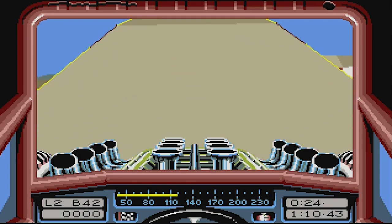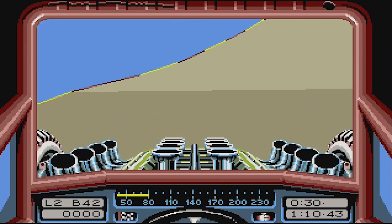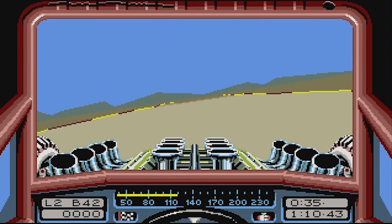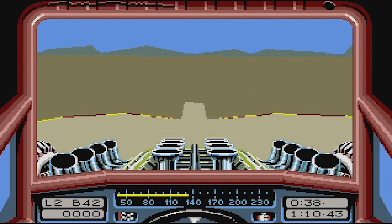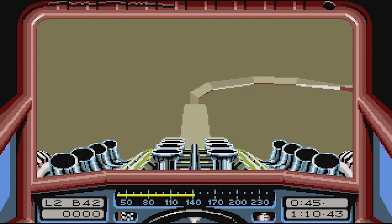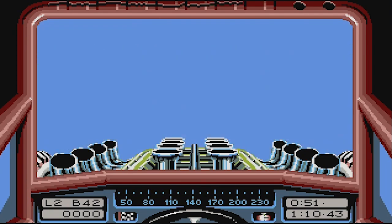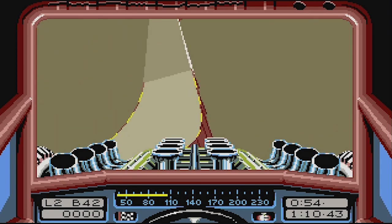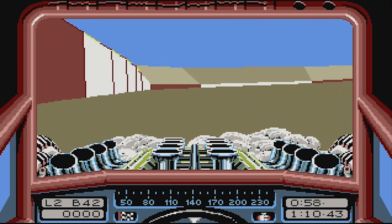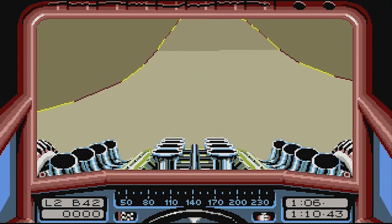Let's do one more lap, and then I think we're ready to give racing a shot. Today we're checking this game out on the Amiga. I also have it on Amstrad CPC and the ZX Spectrum. We have Stunt Car Racer — totally feels like a roller coaster. I need a third-person perspective to see what's happening to my car. Oh, look at the top of the car — the windshield is getting cracked. I think that's our battle damage, and when that reaches maximum, I guess we die.